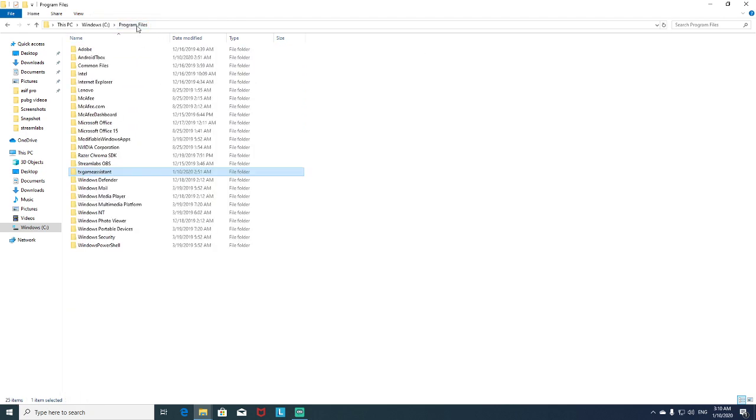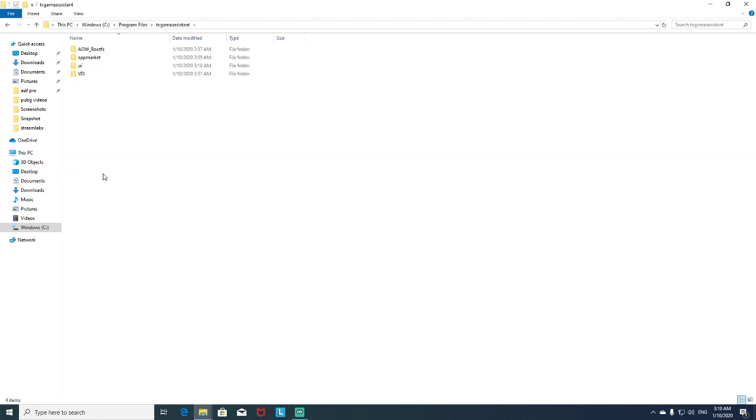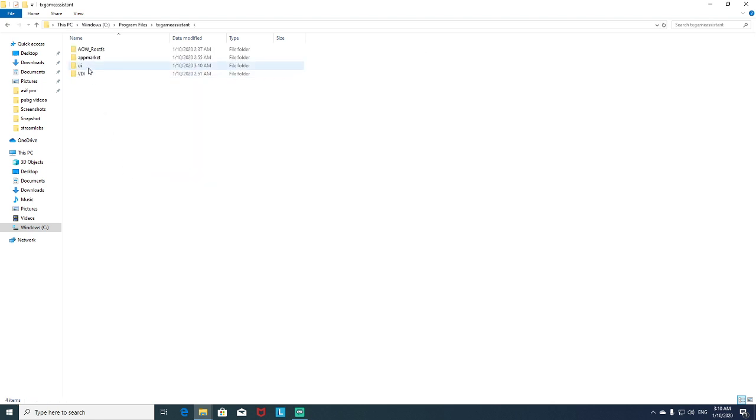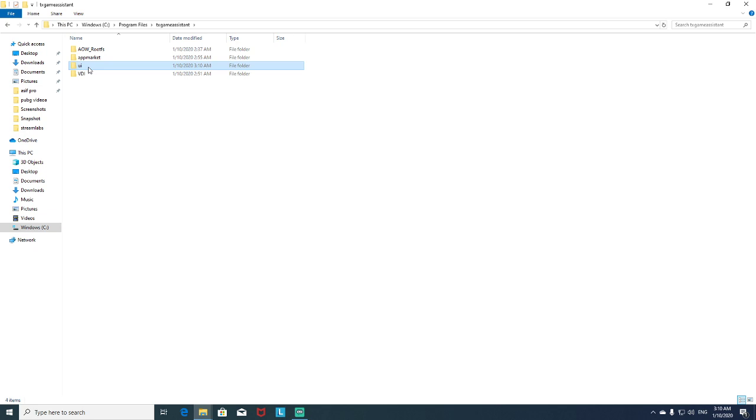You can find all the information about the PUBG that you have installed over here. All you need to do is go to your Programs and then go to TX Game Assistant. Once you click on TX Game Assistant, all you need to do is go to UI. Once you are in the UI, you're gonna find here Android — or Android Emulator, sorry guys.